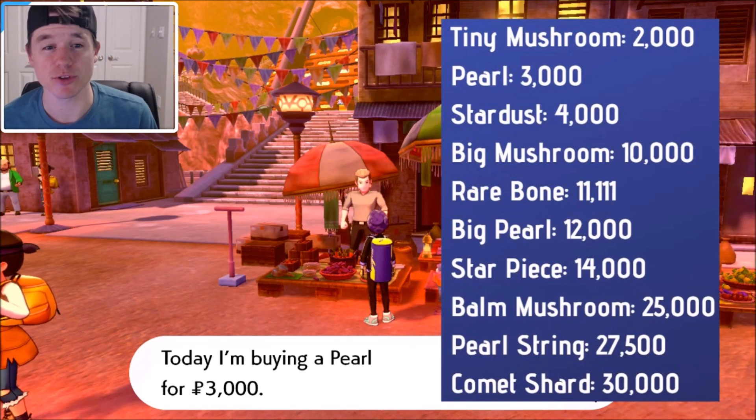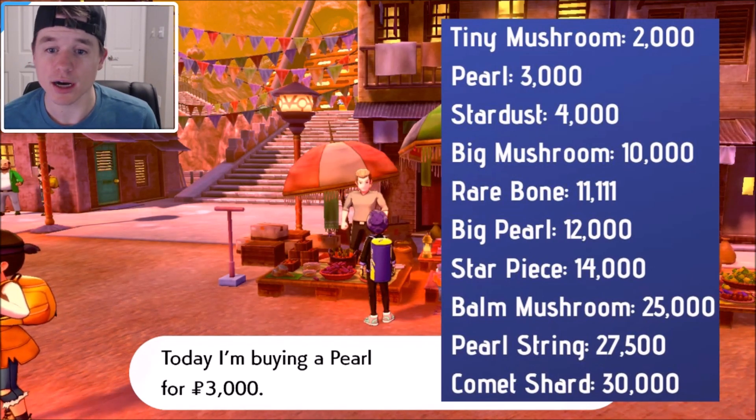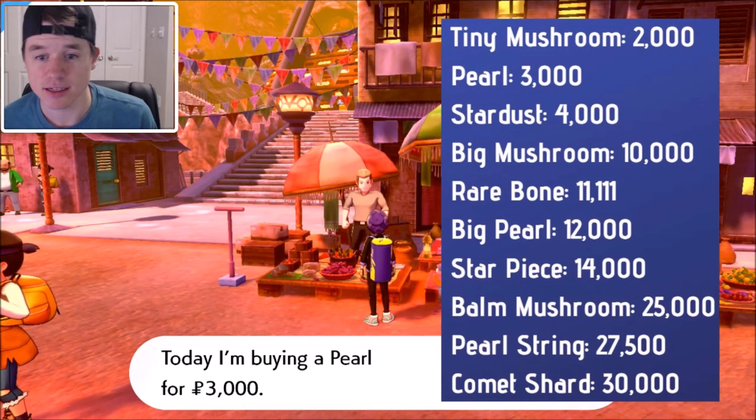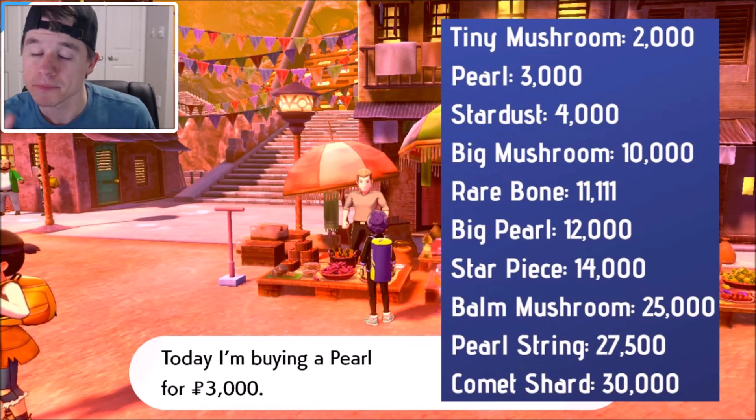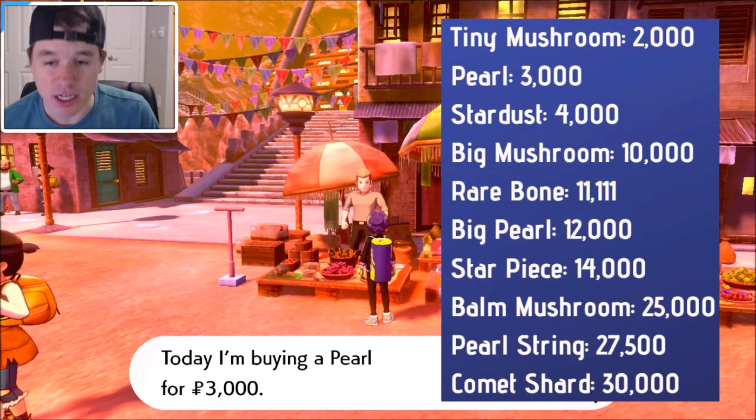Obviously the bottom three are what you're going to want to shoot for: bomb mushroom 25k, pearl string 27,500, and the comet shard is going to be thirty thousand dollars. That is just an incredible amount of money that you can make from this guy.